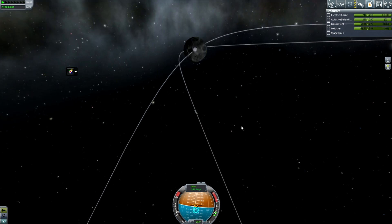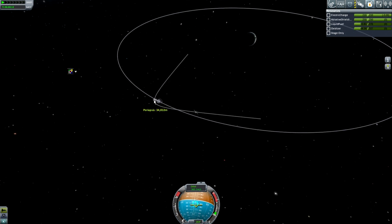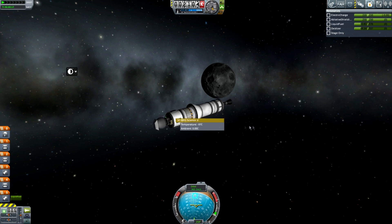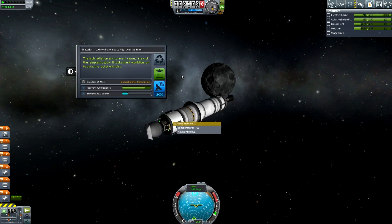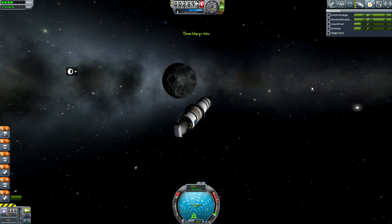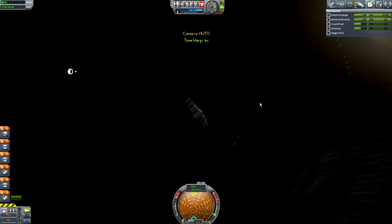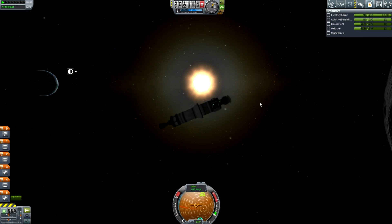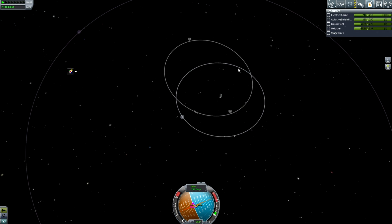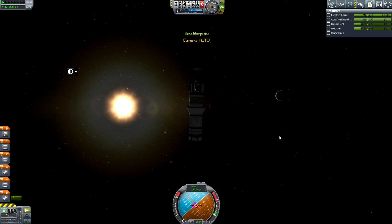The probe has to return home and bring its science with it because we want all of that science. It does have an antenna if we fail, but we would like to not fail. That's an encounter with the moon. I'm not going to get too hyped — I've been to the moon a few times in my many years as a Kerbal astronaut. That's 30 science from the materials bay from high above the moon — rather disappointing, but it is hard mode so we don't get a lot of science.